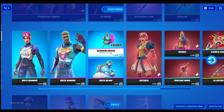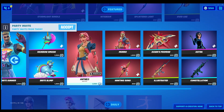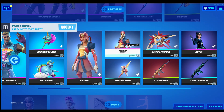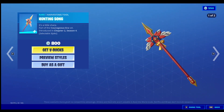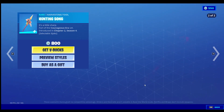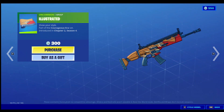I brought back the Bright set — Bright Bomber, Bright Gunner, Rainbow Smash, Bright Blimp, Athena Morrow, Hunting Song pickaxe — that's actually pretty cool. It's kind of like a comic book style kind of skin.